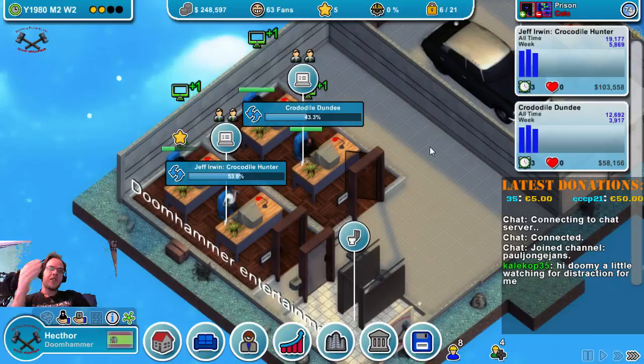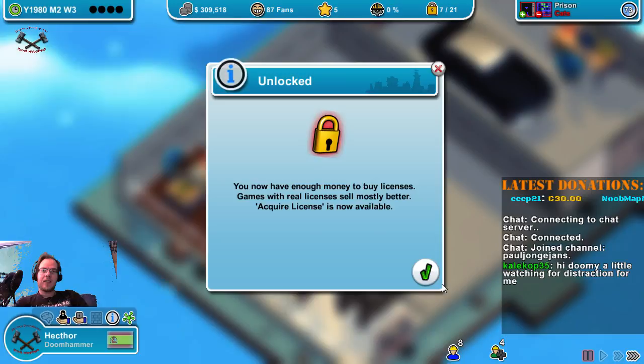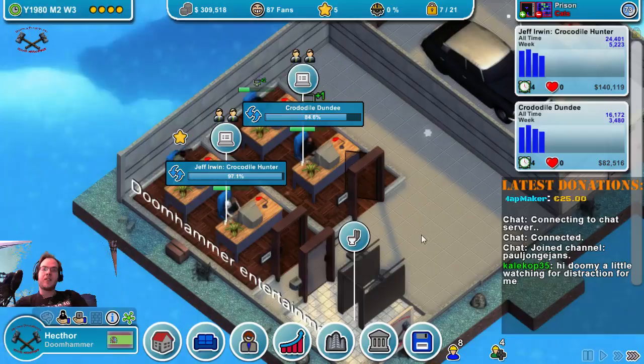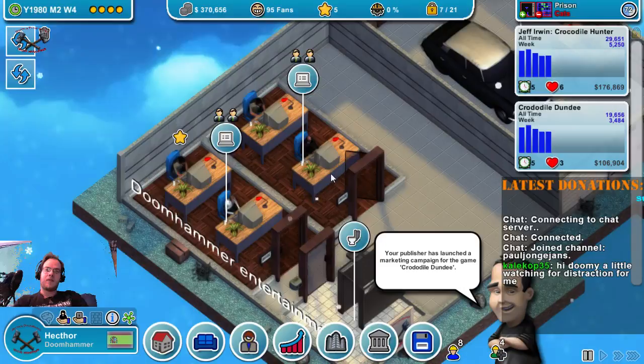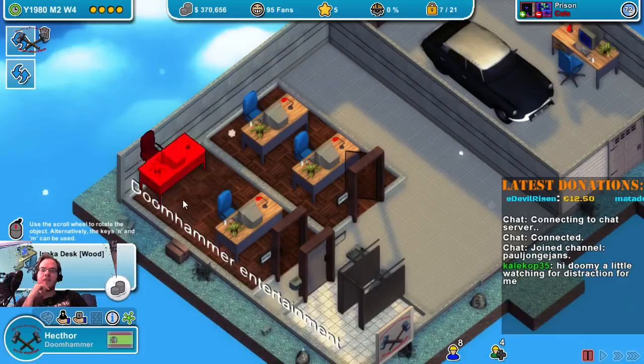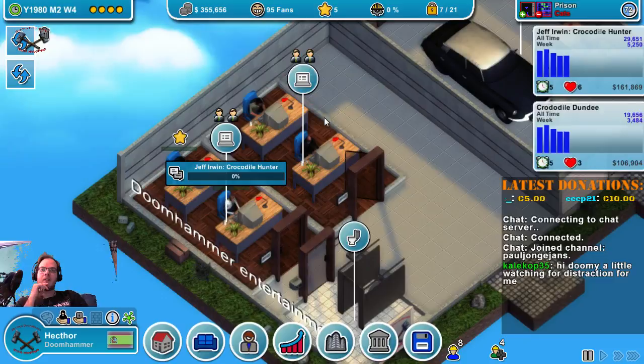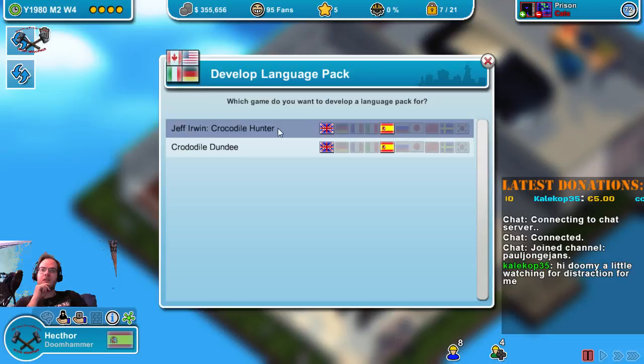You have enough money to buy licenses — games with real licenses sell mostly better. Acquire license is now available. Many fans have written that they are very satisfied with Jeff. Our publisher has released a marketing campaign for both of the games — even better. So let us develop a language pack for Jeff — we'll do 3 languages for 15,000. And we'll do the same for Crocodile Dundee: French, German, and Italian. We already have Spanish.